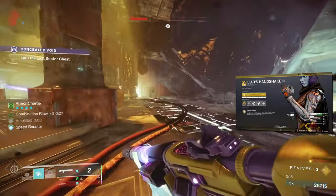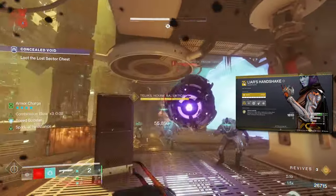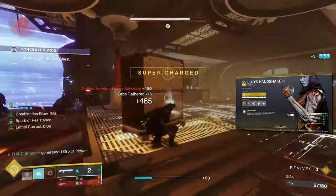For Liar's Handshake, we are betting on the cross counter exotic perk since it increases our melee damage by 200% when either receiving or dealing melee damage. When hitting enemies with cross counter active, you get some health back, which allows you to tank damage from other adds.